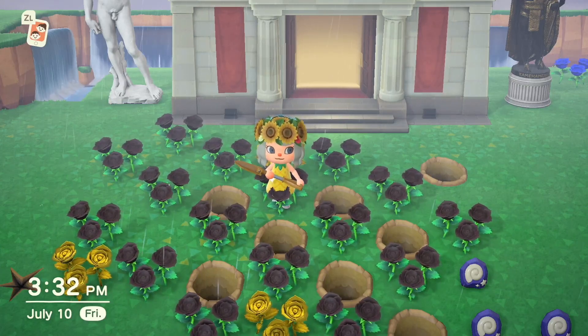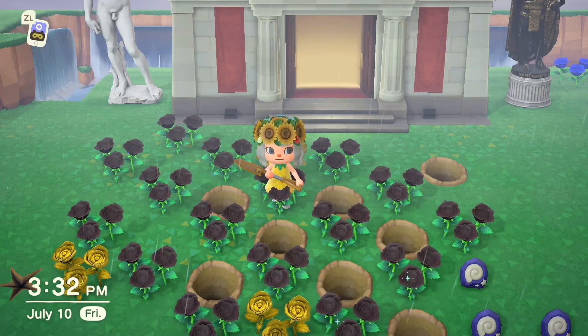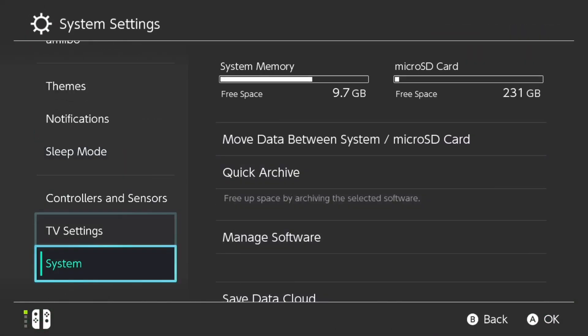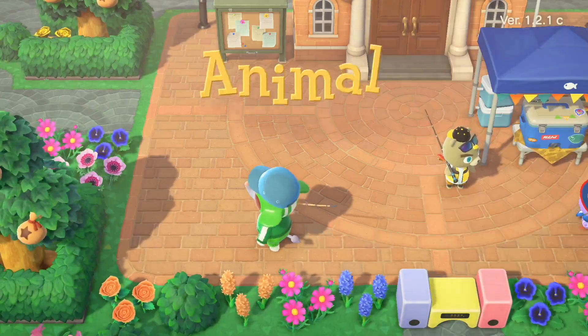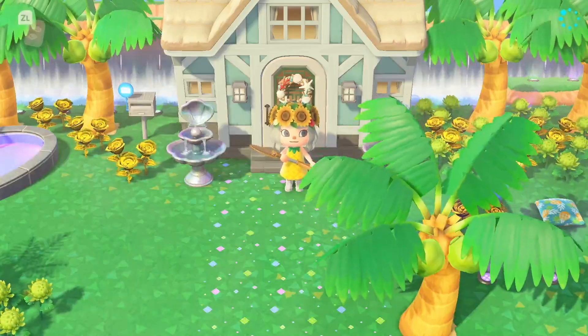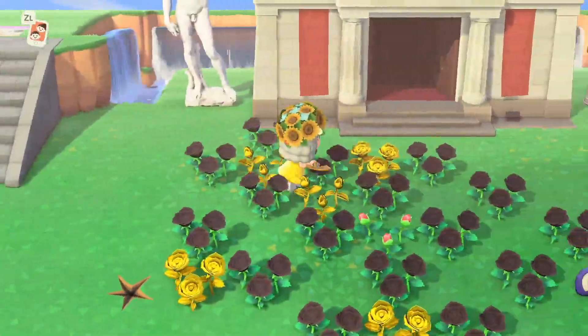They auto-fill when your day resets. So now I will show you what this looks like when the holes have auto-filled. As you can see, it is July 10th, and now I'm going to quickly change the date to July 11th. Welcome back. So now it is July 11th, and let's go check on our holes. Boom. Holes are magically gone.